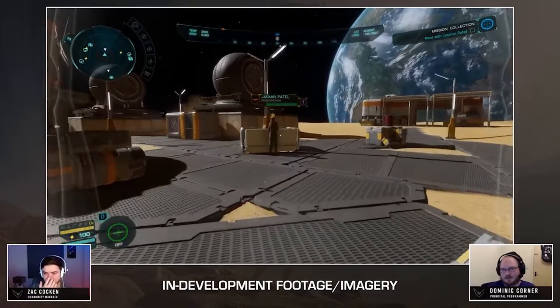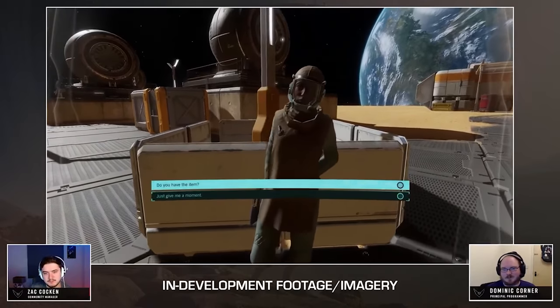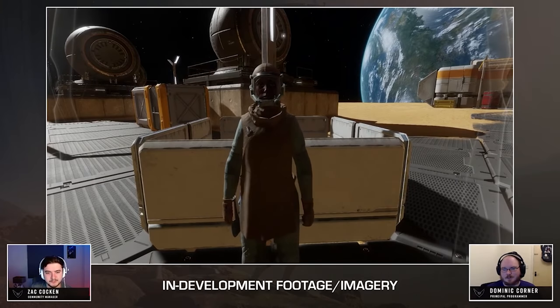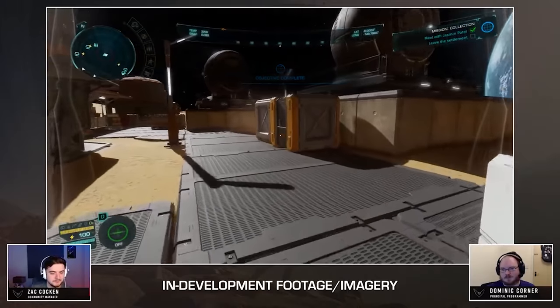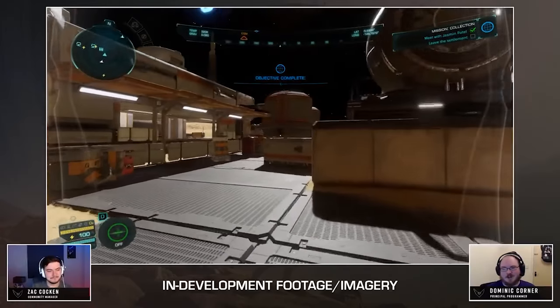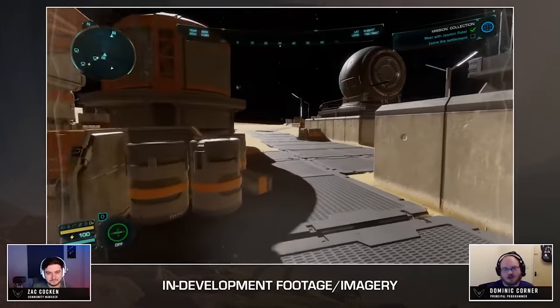Frontier are at pains to point out that the current implementation of the system is in a fairly bare-bones format, and the plan is to flesh out and add more detail to the interactions going forward as Odyssey progresses. This would allow for more interactable NPCs at settlements, making way for conversation trees and more detailed missions overall.